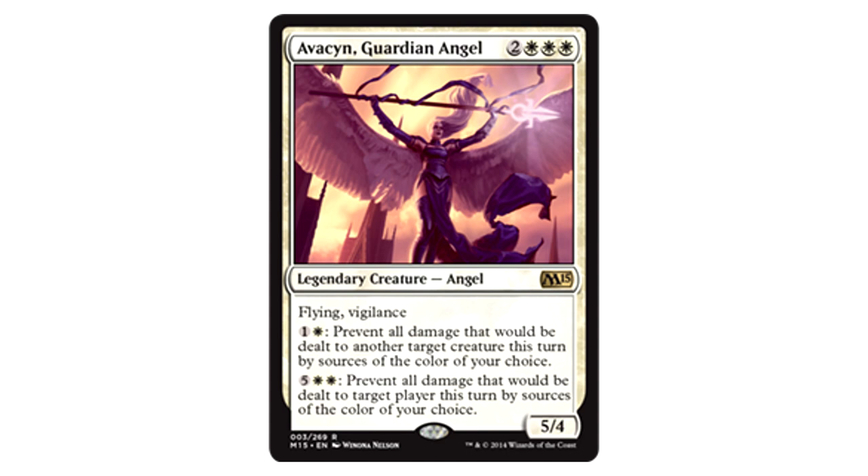Avacyn returns to be your guardian angel — no, like literally. This new version comes in at a cheaper cost of five mana while packing a smaller body as a 5/4. She keeps vigilance, making her a dual threat on both sides of combat. Her first ability allows her to prevent all damage from sources of a chosen color to another creature. Her second ability made her very difficult to beat in sealed this weekend, a property that will likely carry over to Commander.